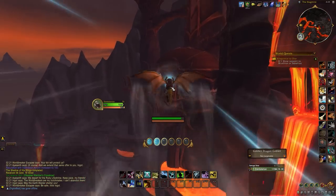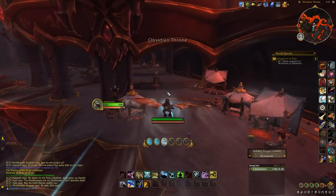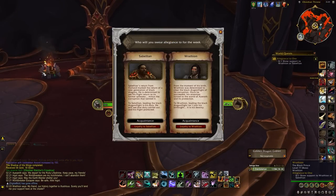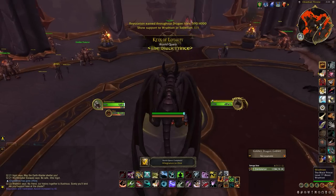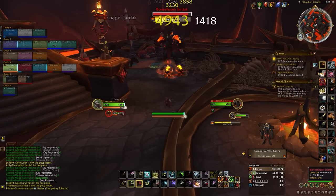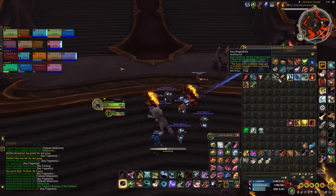Once you've completed that quest, head over to the Obsidian Citadel in the Waking Shores and speak to Wrathion or Sabellian — you have to choose one for the week. It doesn't really matter which one you choose, but you're going to want to choose Wrathion. Once you choose Wrathion, you can start obtaining key fragments and key framing, and you'll need to combine 30 key fragments and three key framing to create a Restored Obsidian Key.